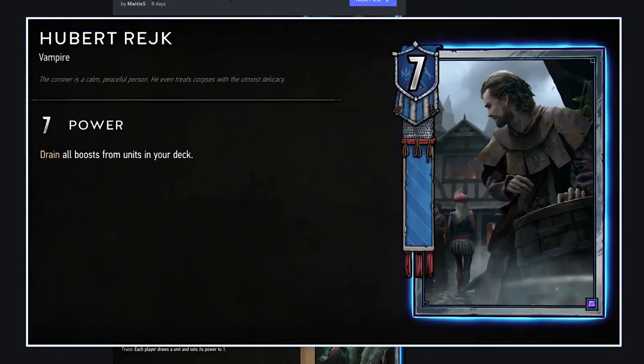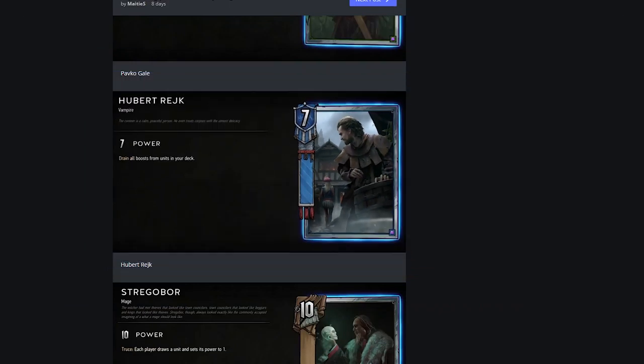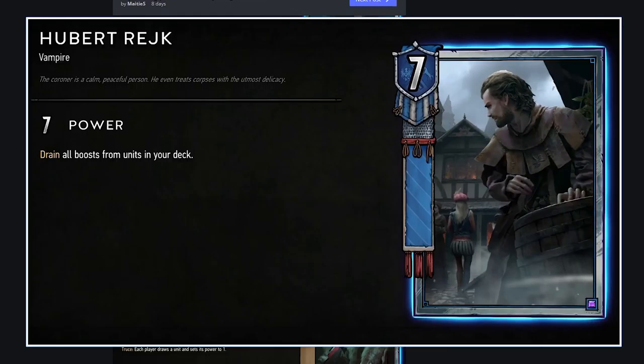Hubert Wreck: drain all boosts from units in your deck. I'm assuming that means like when you play Foltest and boost all units in your deck by one, this will reset all units in your deck but take all those buffs and put them on itself. I love this design — if you can somehow manage to boost units in your deck multiple times with things like Foltest and Dandelion, then he just becomes 20 strength or something crazy. Really cool design, I like it.